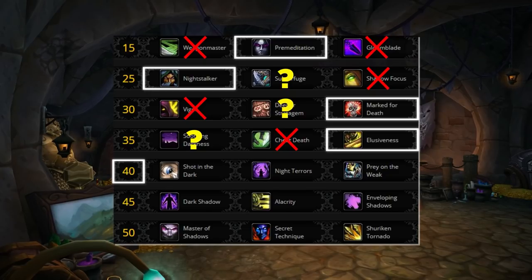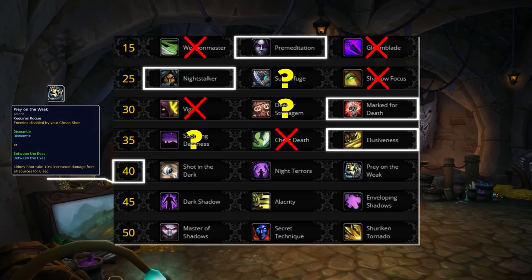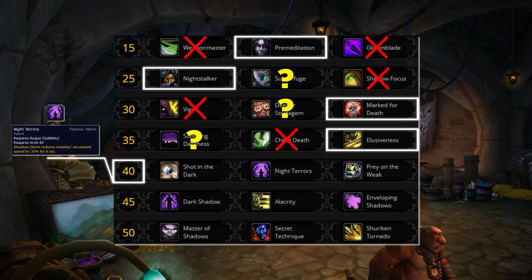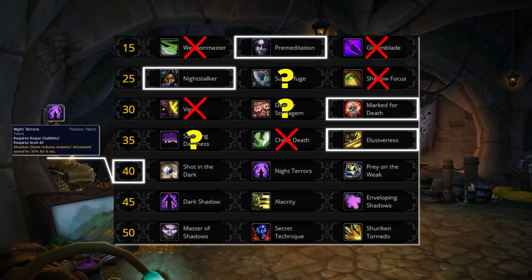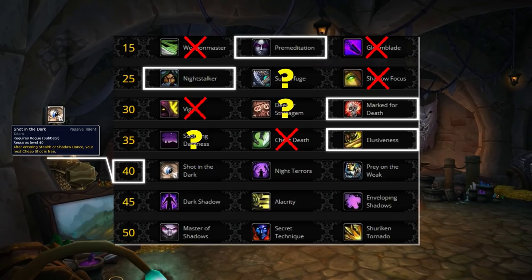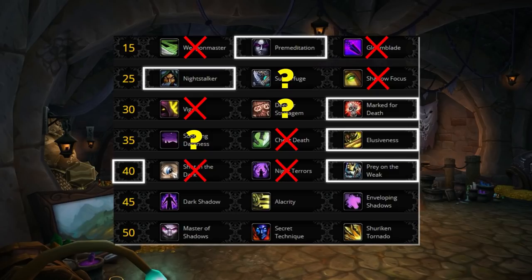Moving to the level 40 row, there is one talent you should always be playing: Prey on the Weak. Although nerfed by 5% in PvP, the added damage for you and your team far outweighs the other two options. Night Terrors only buffs Shuriken Storm which just generates combo points, and we already have a slow. Shot in the Dark makes Cheap Shot cost no energy, but energy regeneration is rarely an issue with Slice and Dice and Master of Shadows. Prey on the Weak is a default lock-in.